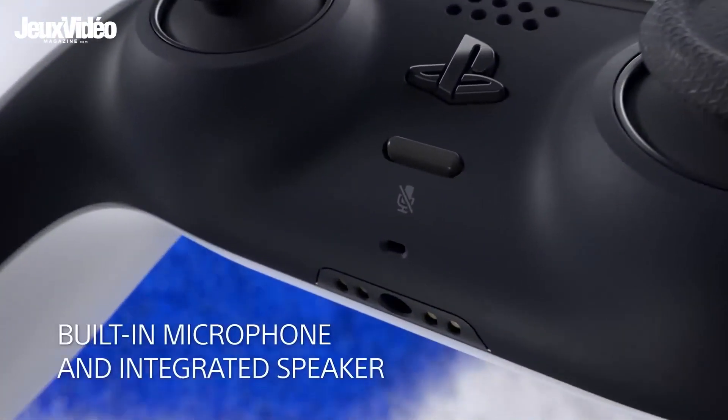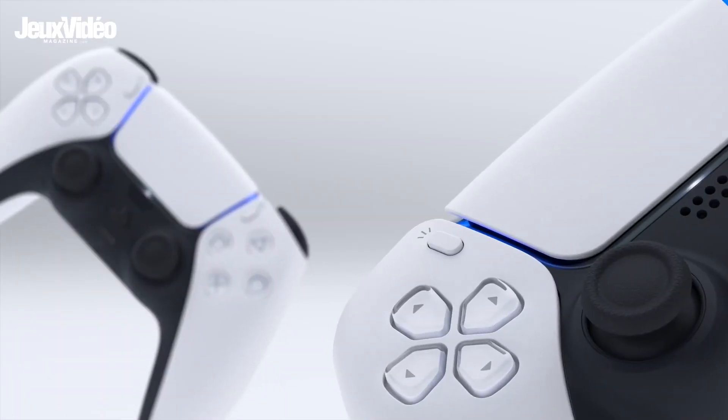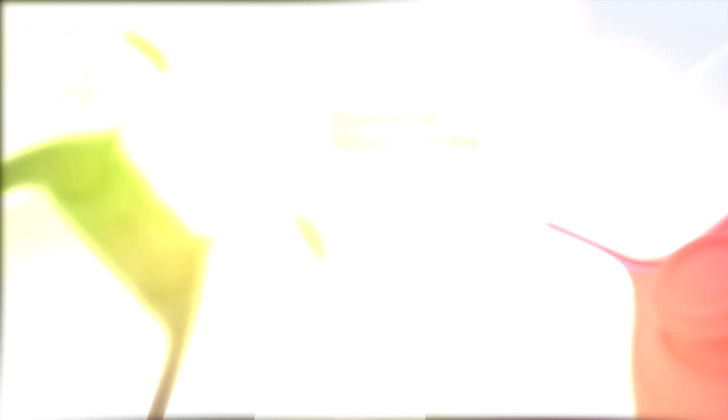Dernier élément de la manette DualSense mis à profit : le haut-parleur. Ce n'est pas une révolution, puisqu'il y avait déjà un haut-parleur dans la DualShock 4, et il sera utilisé de la même façon — certains sons vont sortir directement de la manette pour vous immerger. Les créateurs n'ont pas donné beaucoup de détails là-dessus, mais à mon avis, quand vous discuterez avec Ganke ou Peter Parker, vous entendrez leur voix sortir de ce haut-parleur.